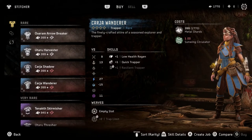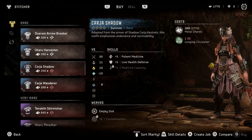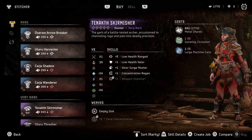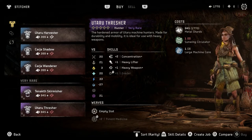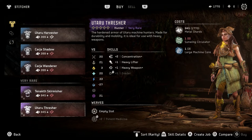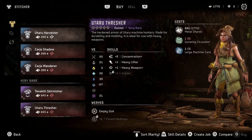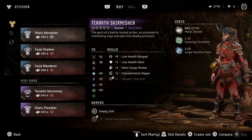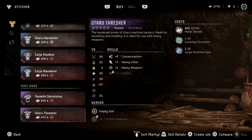Card of Wanderer is new. I like that — low health regen and a quick trapper bonus. The card's where ones have a lot of trap bonuses, I like that. Tanakh's armor — oh wow, I like that. Oh my gosh, look at all the skill bonuses for the purple, that makes sense. Utaru Thresher — the hardened armor of Utaru machine hunters, ideal for use with heavy weapons. Since when are Utaru using heavy weapons? Heavy lifter and heavy weapon, low health range, low health valor increase. The paint is awesome, very nice.